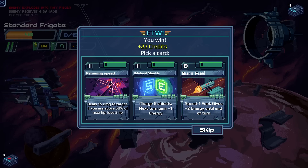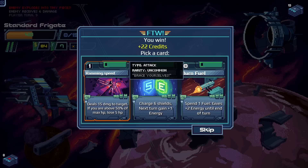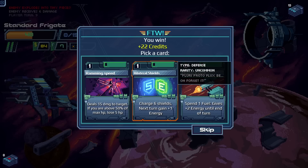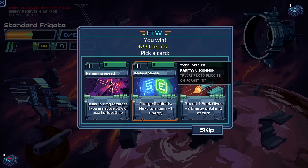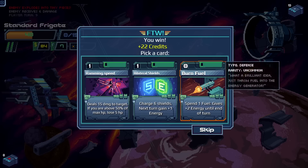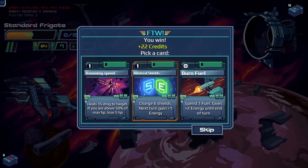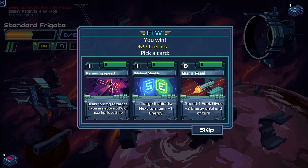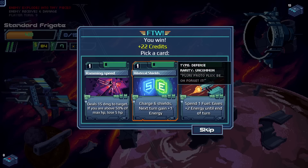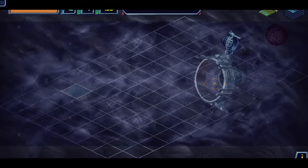Card rewards: Ramming Speed does 15 damage to target, losing five HP if above 50% max HP. Next Charge: six shields next turn and gain one energy — that seems really good. Burn Fuel gives more energy at the cost of fuel. Compare that to our basic shield card at one energy for five shields — Next Charge is just straight-up better.